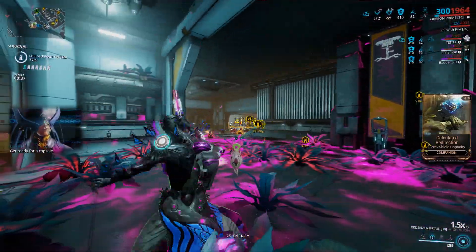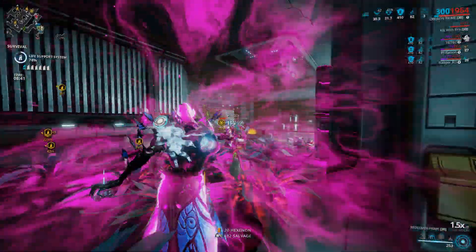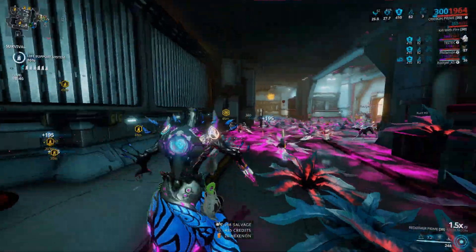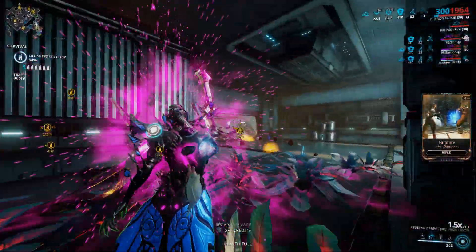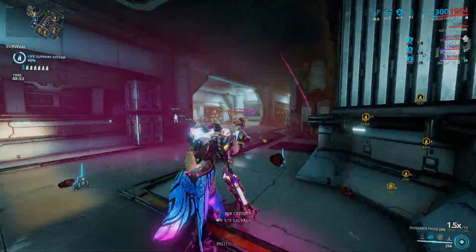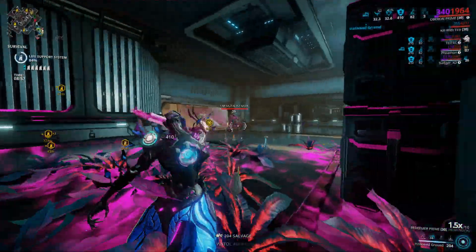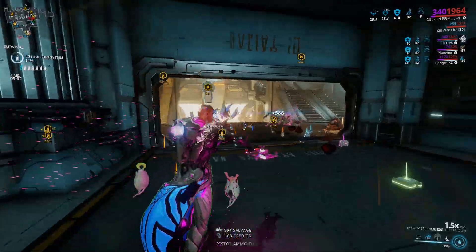To maximize your chances of getting the affinity buff with the Smeeta Kavat, you should tick off your primary and secondary. That's why you see me running with the Redeemer — it removes the reload buff from the Smeeta Kavat's rotation, which means you have a better chance of getting the affinity one. I'm not entirely sure if that's true, so someone in the comments can clarify.